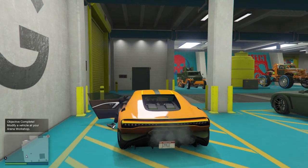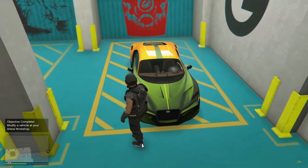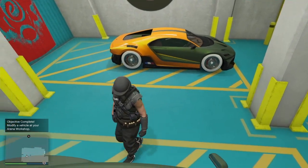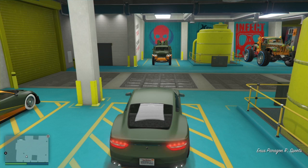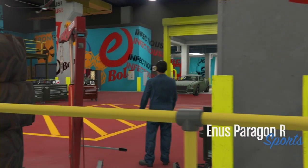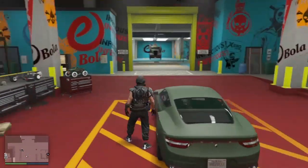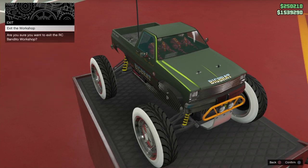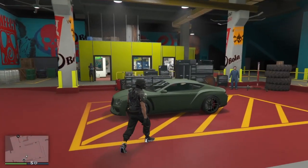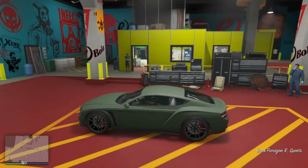Hop in the car you want to modify — it looks nice, two-tone 3D paint. Push right d-pad to modify your car, then hop out and go to your RC. Push right d-pad, then circle to exit the workshop. It's that simple — it's a pretty easy glitch.